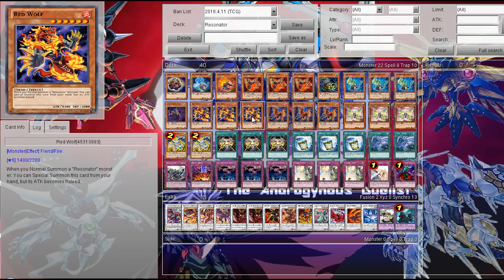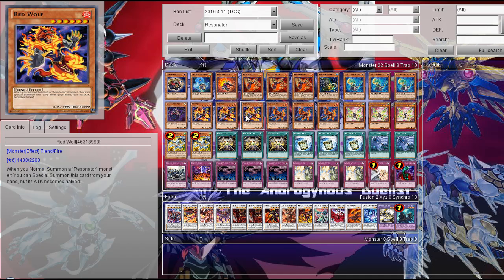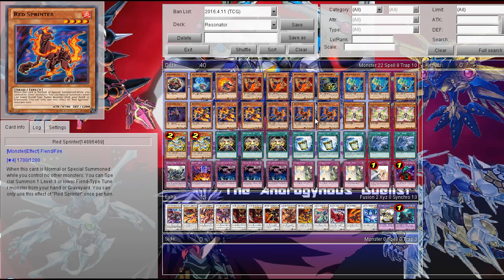Then three Red Wolf. If you normal summon a Resonator monster, you can special summon this card from the hand. It can be hard to use from the deck, but that's not really relevant because you are going to Synchromaster anyway, so it combos well with your level 2 Resonators mostly. And then three Red Sprinter — of course it makes one-card Synchros, so that's definitely pretty good.